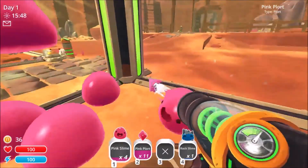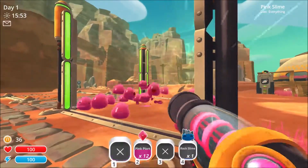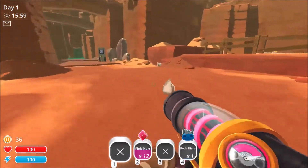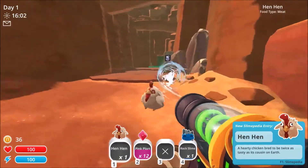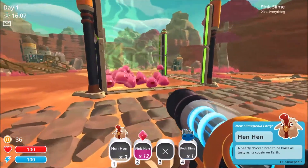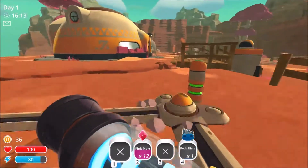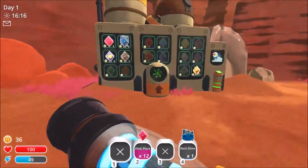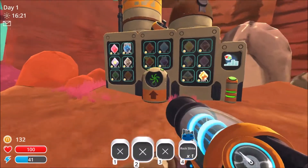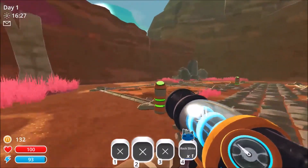Is that all the plorts? Looks like I need a place for my rock slime too. There's chickens — let's suck those chickens up. We'll feed the hen-hens. Hearty chicken, bred to be twice as tasty as its cousin on Earth. They'll eat those too, so we might as well feed those to them. Okay, so we got a little bit of money. How much is it gonna cost us to open another one of these?